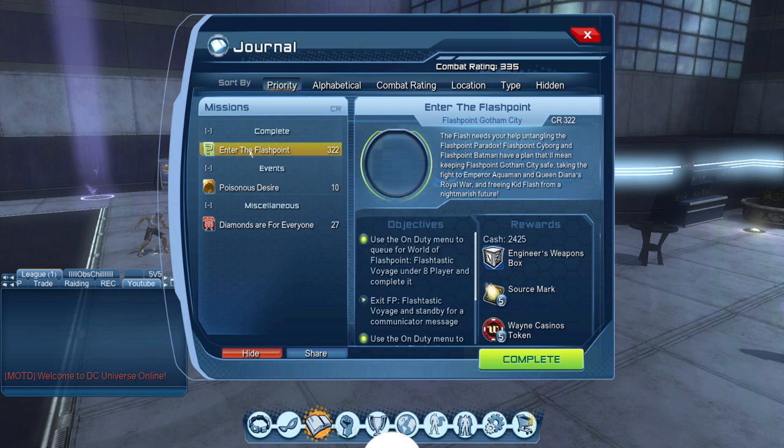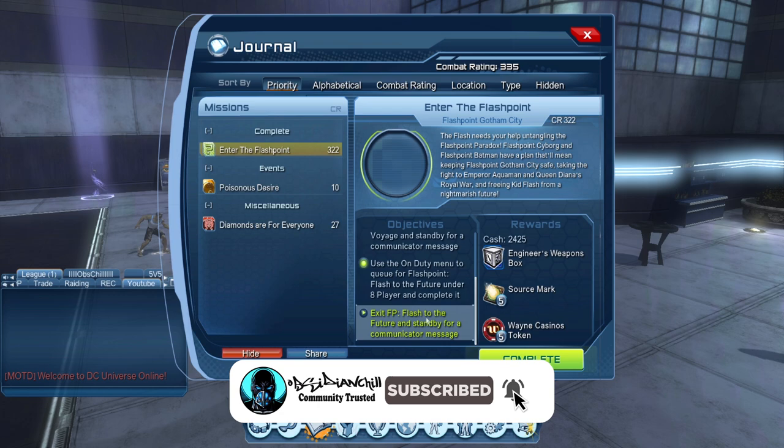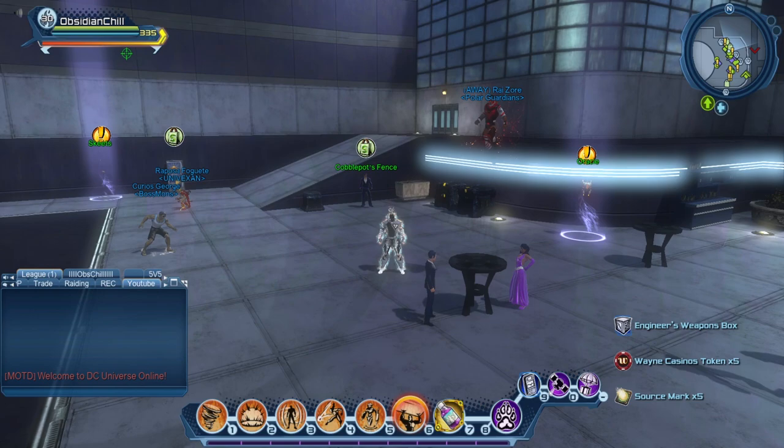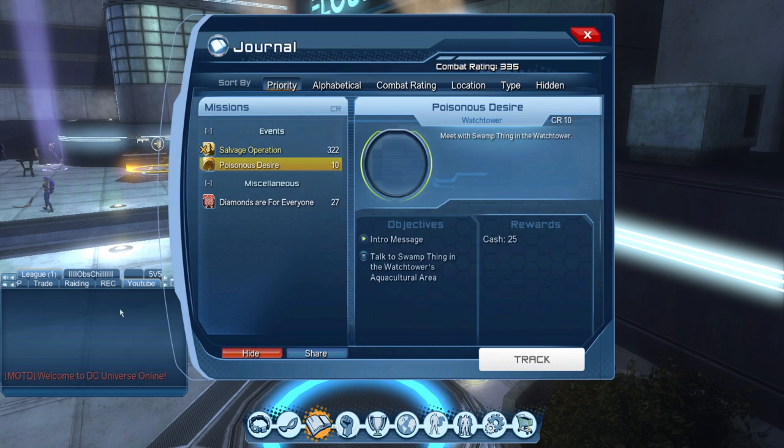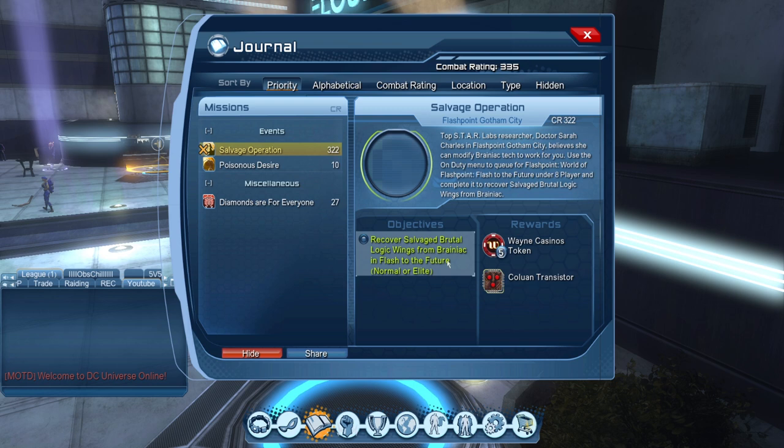Hey guys, this is Obsidian Chill, got another video for today and this one we're taking a look at the OP back guide. Each DLC we always have a mission where we have to do the duos, the alert stuff like that, and we get some marks in a weapon box. This time around, once you complete it, it's going to open up a new mission from Dr. Cell Charles in the open world. They kind of threw a little bit of a curveball this time and mixed it up — we normally just get it automatically from a mission, but this one is a little bit secret.